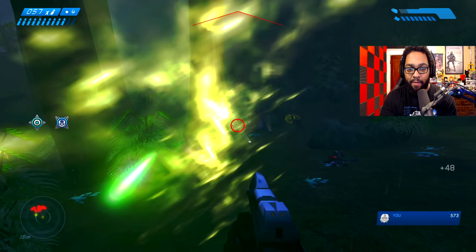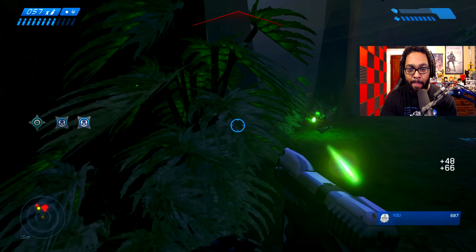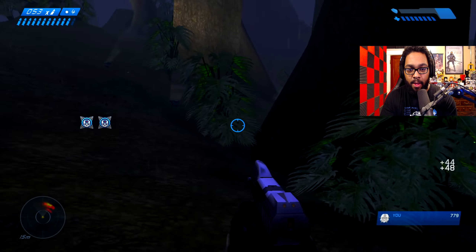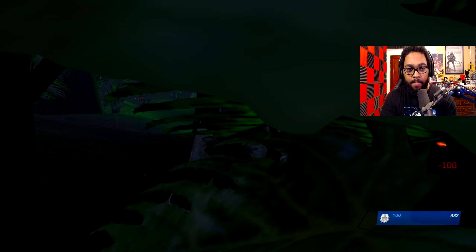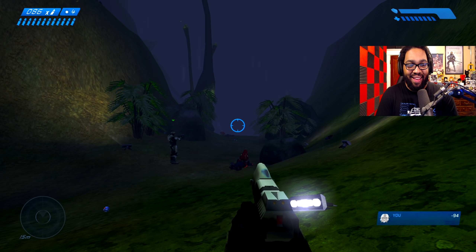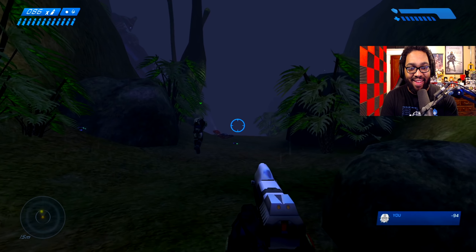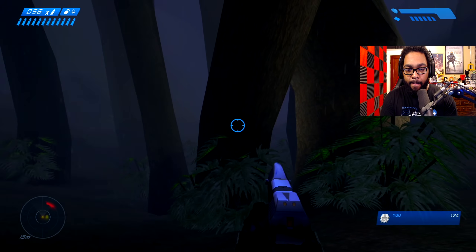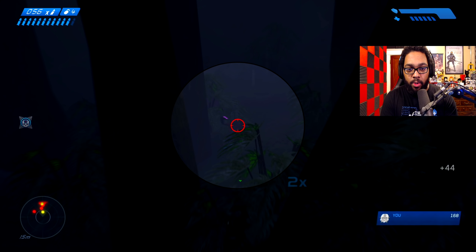Wait, what the heck - they're not even fighting us! I just realized they're running from something. They both have assault rifles. Oh, did you die? That makes two of us. I haven't really played legendary that much. The skull is actually outside of that building over there, so we just want to kill these enemies first.